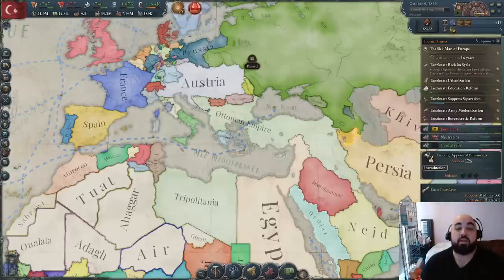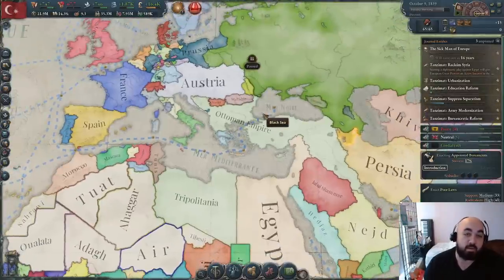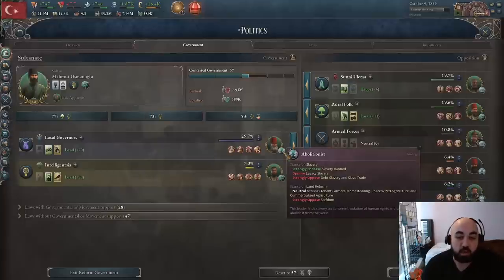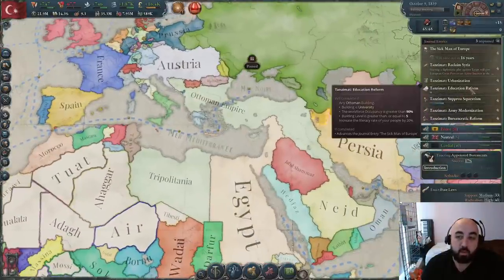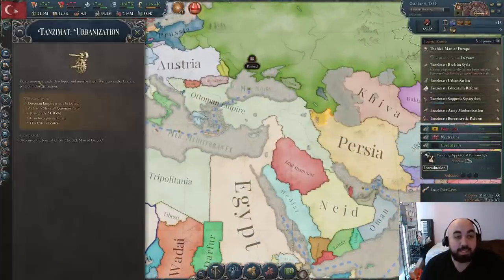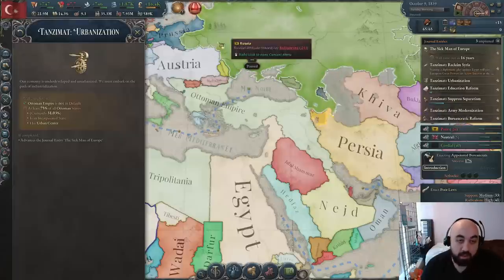Hello and welcome back. We are here continuing as the Ottoman Empire looking to do all of the Tanzimat reforms. Last episode we did a few key opening moves: we used the agitator mechanic to force ourselves to get an abolitionist, and we focused our industrialization efforts with sensitivity towards Tanzimat urbanization so everything is spread out.